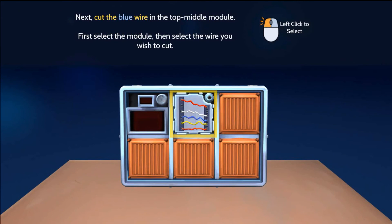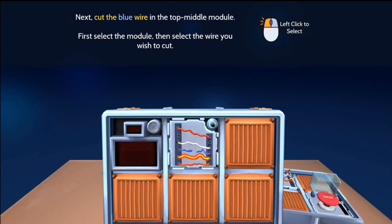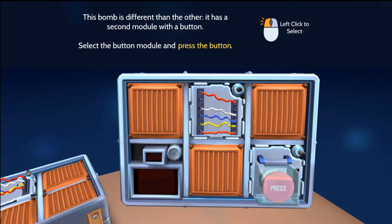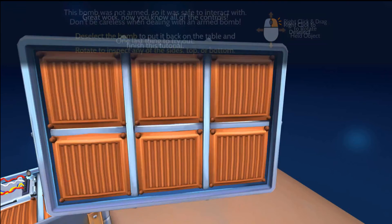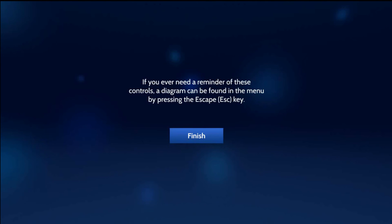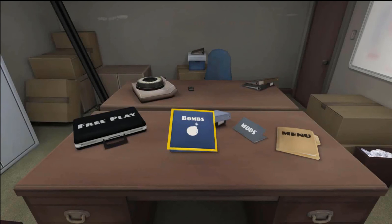Click the blue wire. Next, cut the blue wire in the top middle module. New bomb has been placed on the table — pick up this bomb. Press the button. One last thing — try out the controls. Do you ever need a reminder of these controls diagrams? That's it! No, that's just for you to get the controls. Wait until we actually get to the bombs and I have to flip through this.